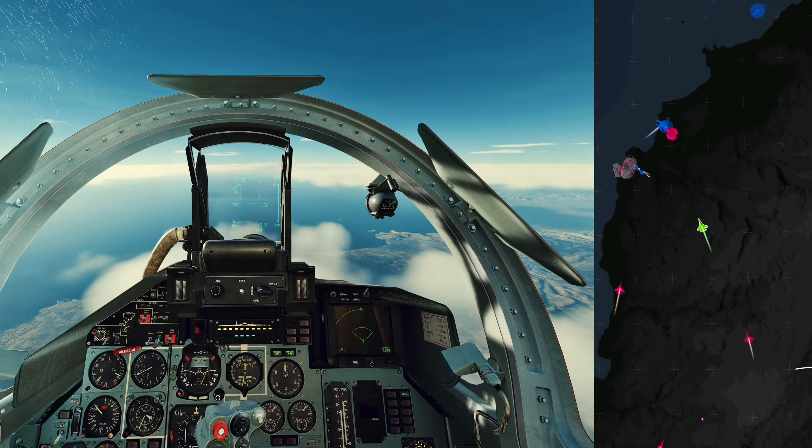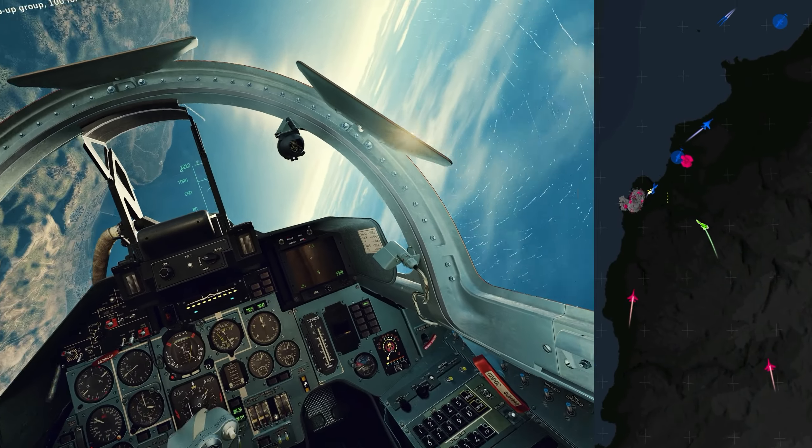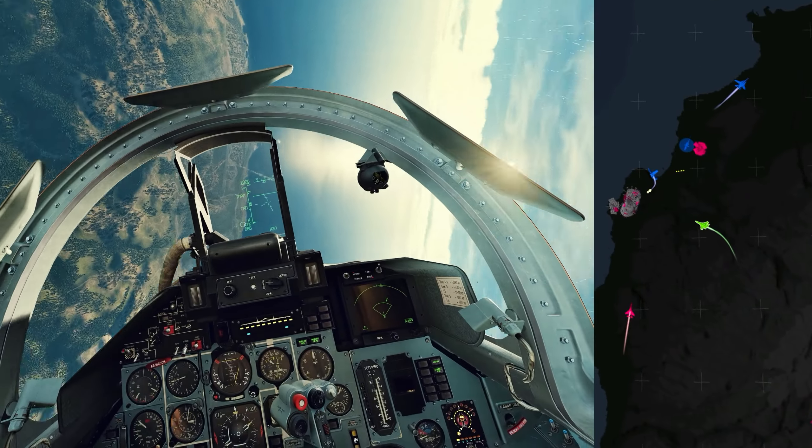If I had a GCI here — a person in the JTAC slot — they would probably be able to spot these a little bit easier. I visually spot the A-10, I've got a lock on him and he just drops off for a moment, but now I know where he is, so I'm diving down and using my vertical scan — that's the Flanker rule — to lock him up.